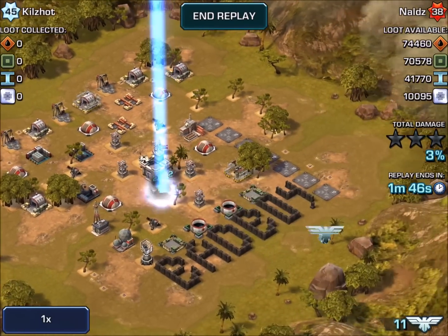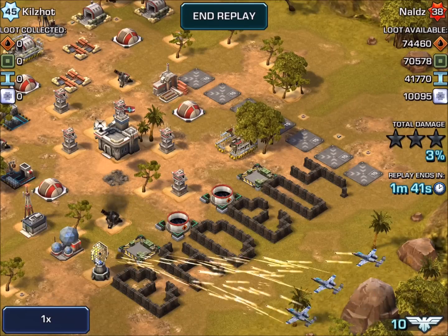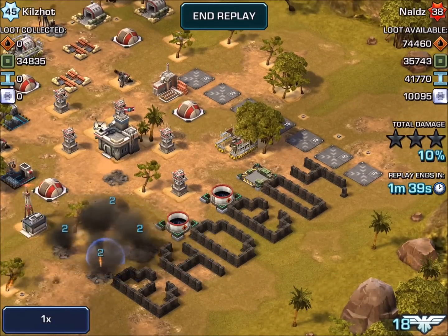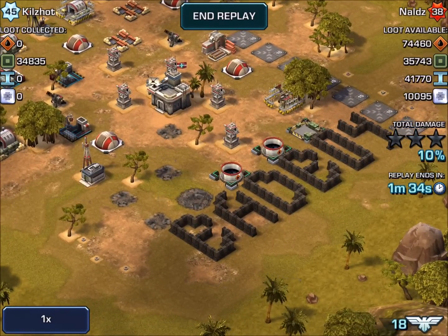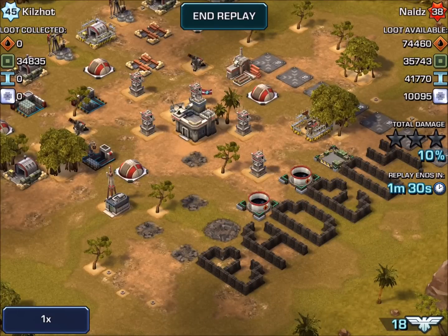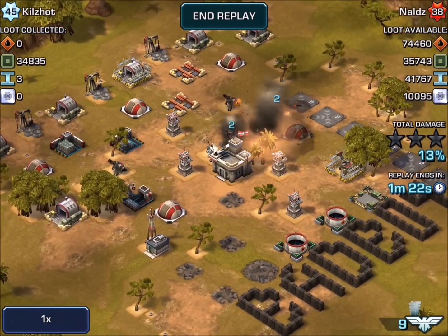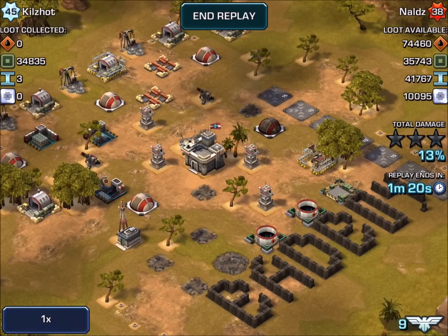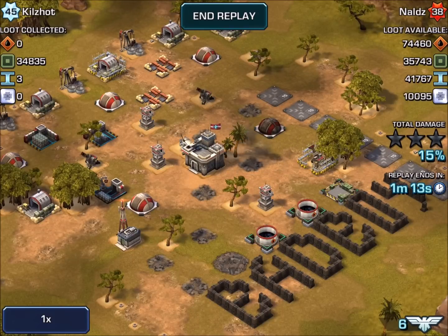This is Nalds, and clearly he is a bad boy. Not only did he put the spelling out there and show us how to spell 'bad boy,' but he left every defensive structure he has completely unprotected. So you might as well just change your name to Free Loot, because that's exactly what it's going to be. I'm going to storm through this base and take everything. If you really want to be a bad boy, put your walls to good use and defend.